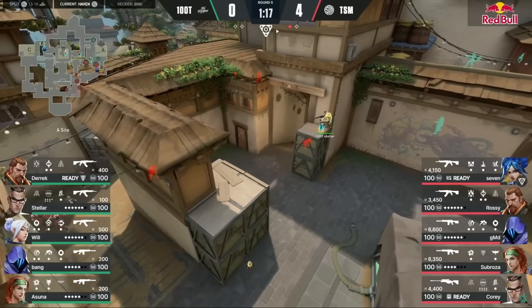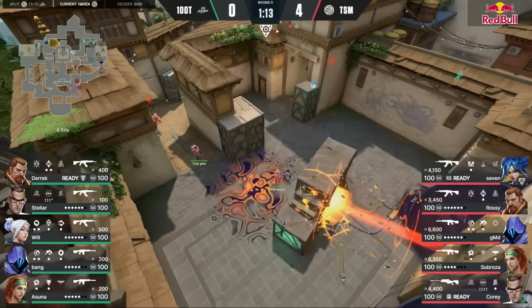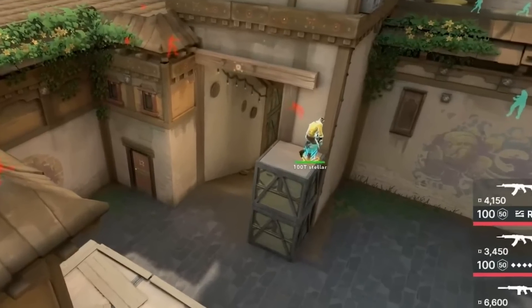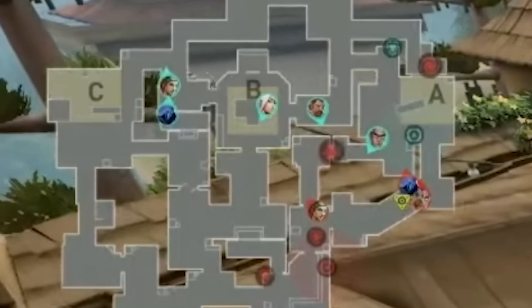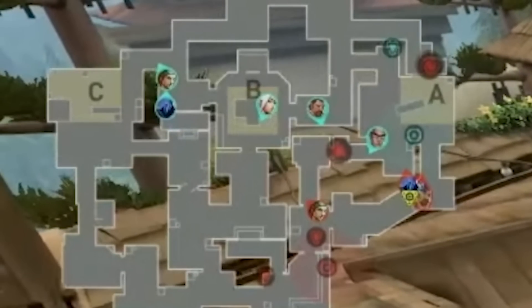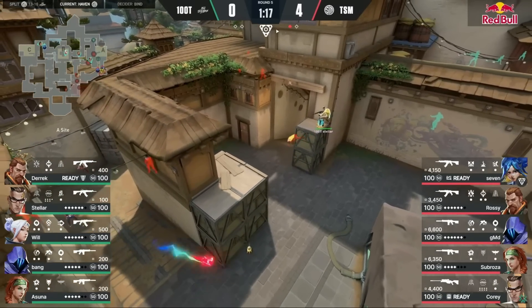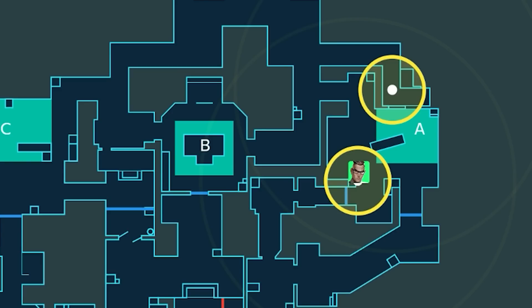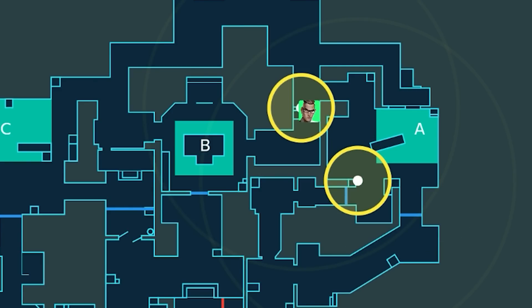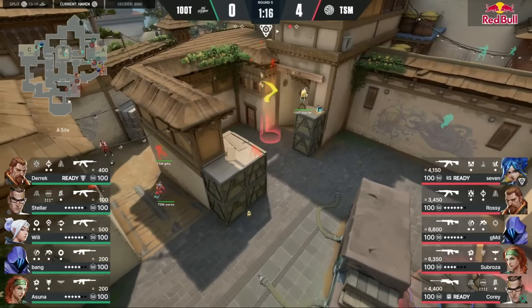This is one of my favorite Chamber tricks. We're going to be watching 100 Thieves Stellar use this trick. He's holding the A site by himself, and we can see TSM hitting the A site through both long and short. They're going to force Stellar off this angle — he's going to have to teleport. The standard idea is that as Chamber teleports out, they end up in heaven or B-Link, basically out of the site, and that's essentially what TSM thinks happened.